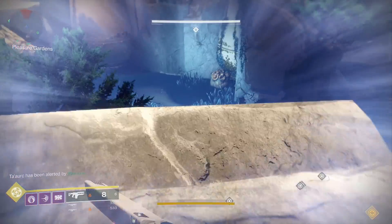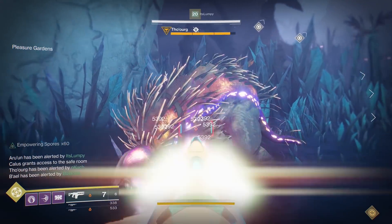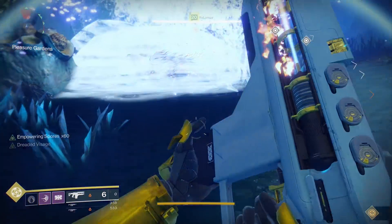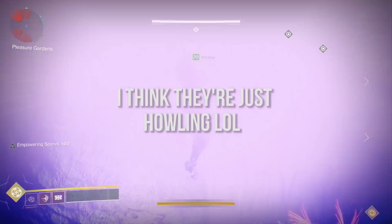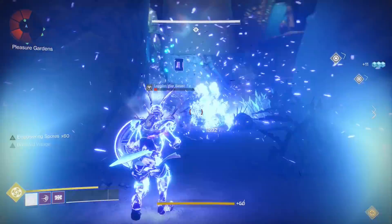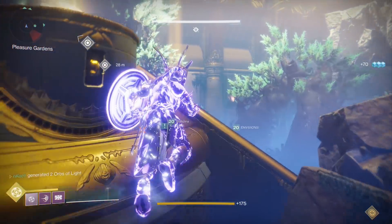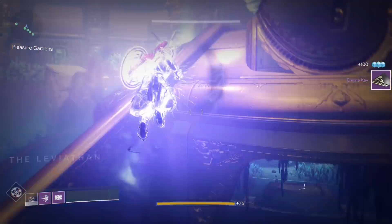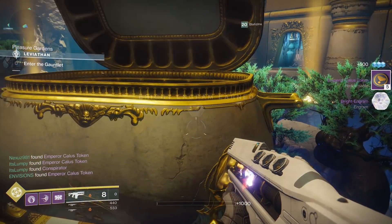One important thing I forgot to mention: before you start this encounter, make sure to find out where each one of these dogs goes, because they're going to go right up to one of the pollens or spores and do something with their mouth — like howling. You need to find the location of all six of them and assign each guardian on your fireteam to one of those dog locations. They will each kill one of those dogs. As you can see, we're going to complete it very effortlessly — the last guy had a little trouble because his light was low, but we just completed it in about four and a half minutes.